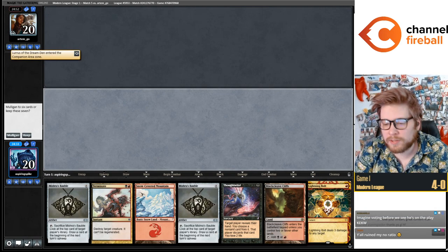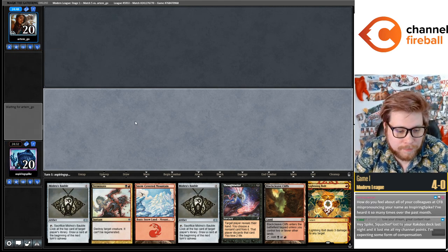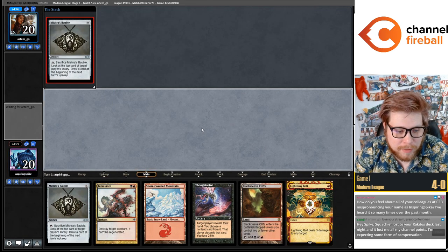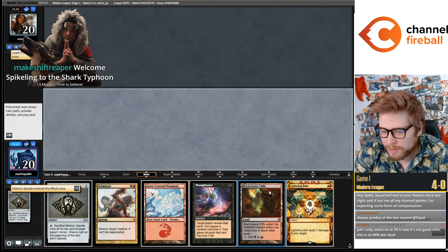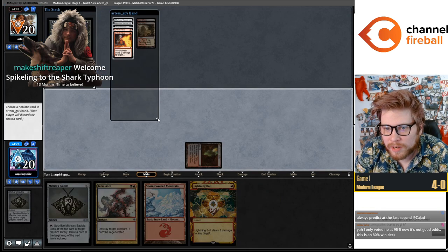Keeping this against the Lurus deck — kind of hope this isn't Mill. I mean this hand maybe can beat Mill. My opponent has Death Shadow on top. It's fine against Shadow.